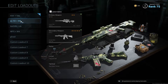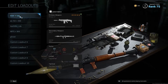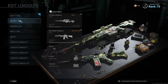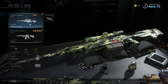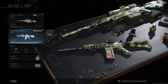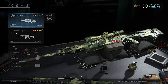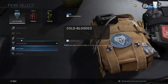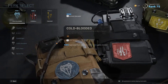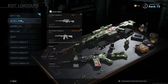My second loadout is more focused on a sniper and an assault rifle — this is for distance battles. If your end game is in a really open area, you can pick a sniper for long range and an assault rifle for medium range. I have my AX-50 sniper rifle equipped along with my M4. The perks are Overkill, Cold Blood, and Tracker, with a frag grenade and the Heartbeat Sensor — not much different from the first loadout, just swapping the overkill setup for the RPG.